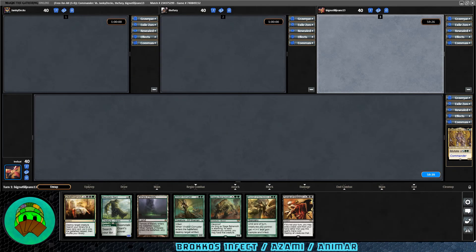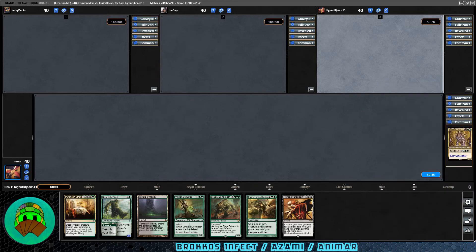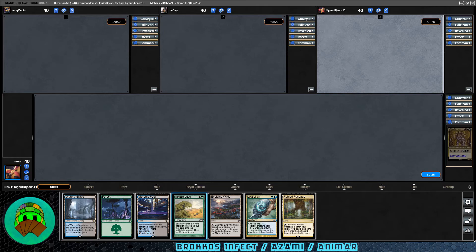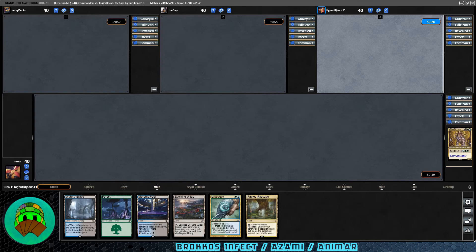Welcome back to Dirtle Magic. Today we're playing more Brokos Infect version with some upgrades. Looking at our opening hand — one land does not cut it, so let's take that free mulligan. Our new hand isn't cutting it either, going down to six. Next hand is nothing but lands, which is interesting. Let's keep this — at least we can play stuff. Getting rid of Rampant Growth, click Done, and go to the game.